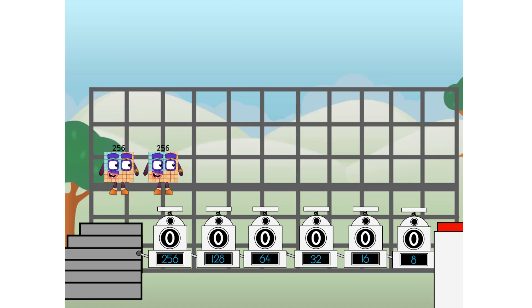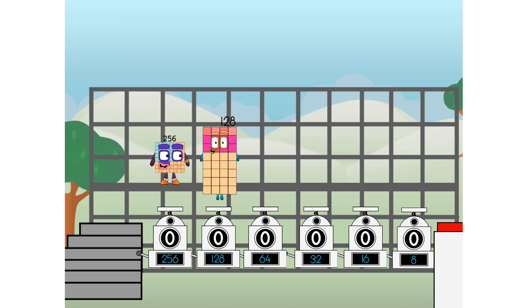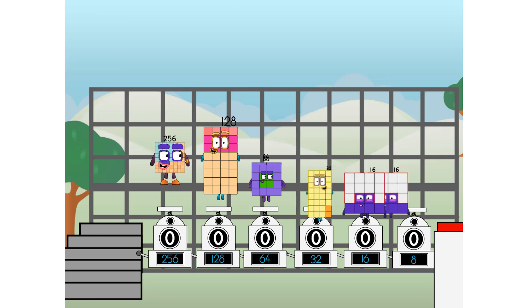First, I split in two: 32 and 16 and eight and four and two and one — and one more to press the big red button. Then you choose who's going up: one of me, and none of me, and one of me, and one of me, and none of me, and one of me.